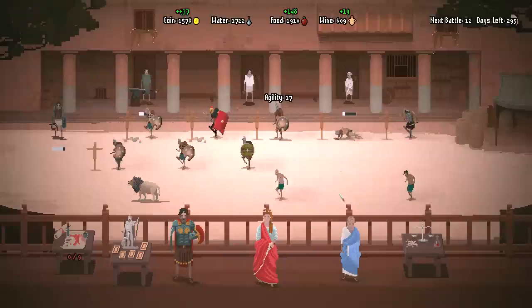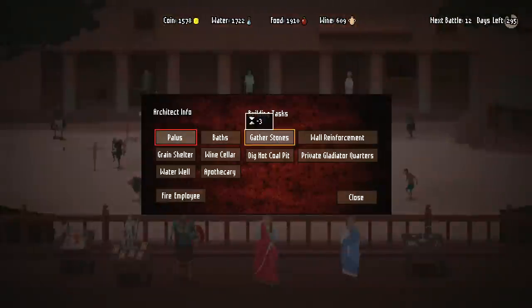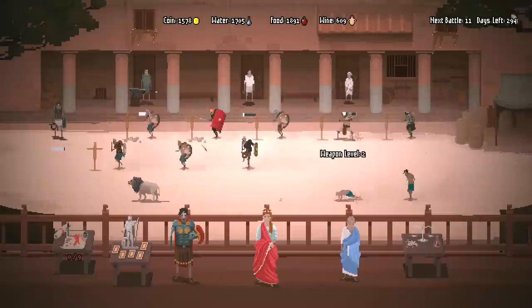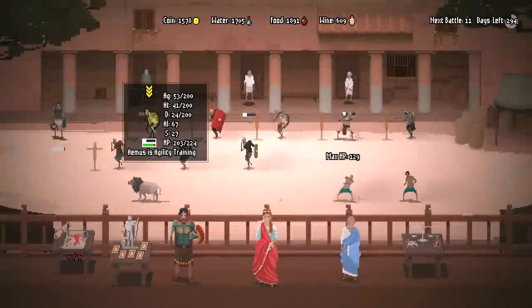With our other punching bag down here, I'm not even going to use the lion to fight — I'm just going to use him as a mascot because he's awesome. Let's go ahead and gather stones so that these guys train a little bit faster. Is auto-healing on with our Medicus right now? It is. Huzzah.